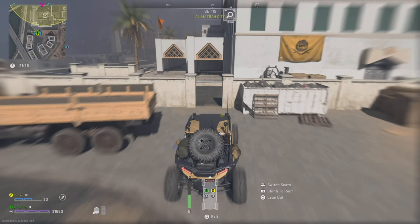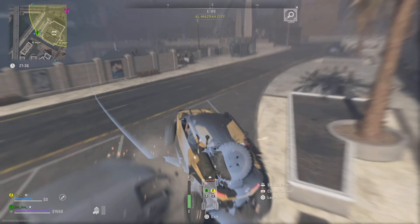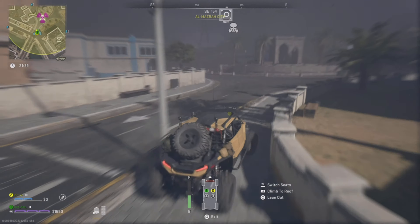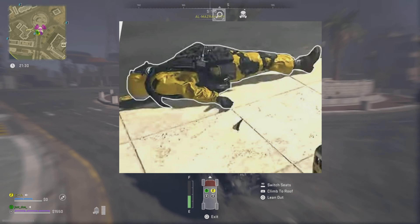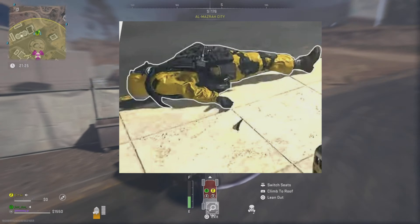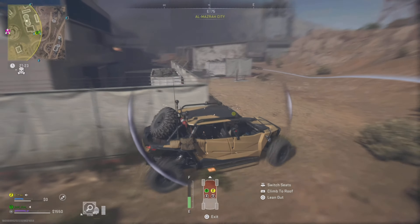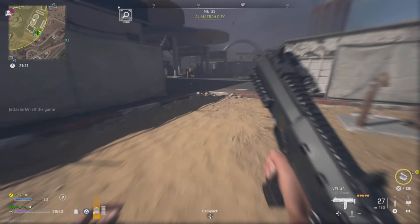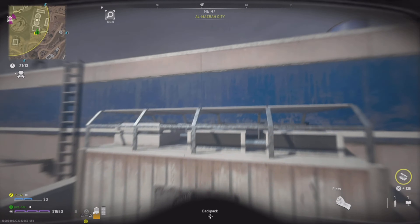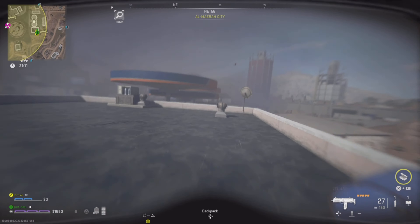When you get to the radiation spot, you got to kill this certain guy that has a yellow radiation suit. I'm going to show you guys a picture of what he looks like. You got to kill him and take his gun off of him — he's going to have the M13B. There's a ton of AI in this area, so definitely be prepared for that. You just got to kill him and take his gun. It's that easy.